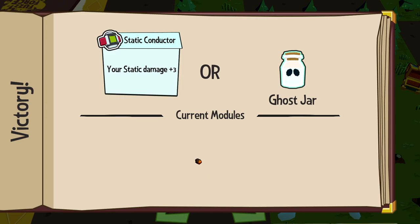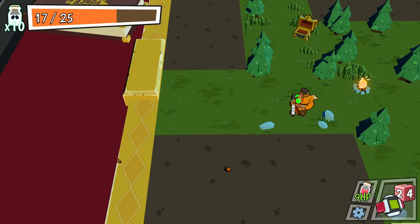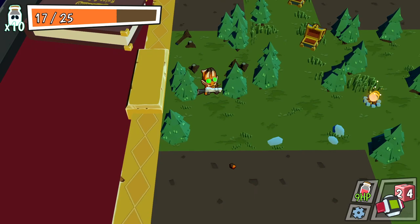Grab your ghost jar. Some kind of passive upgrade would be sick here. Static damage plus 3 — we don't do any static. Give me the ghost jar. Random events — still nothing, still nothing.